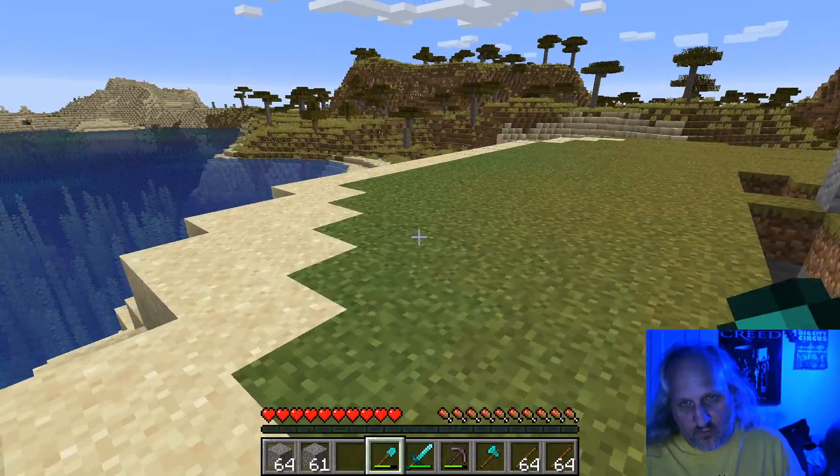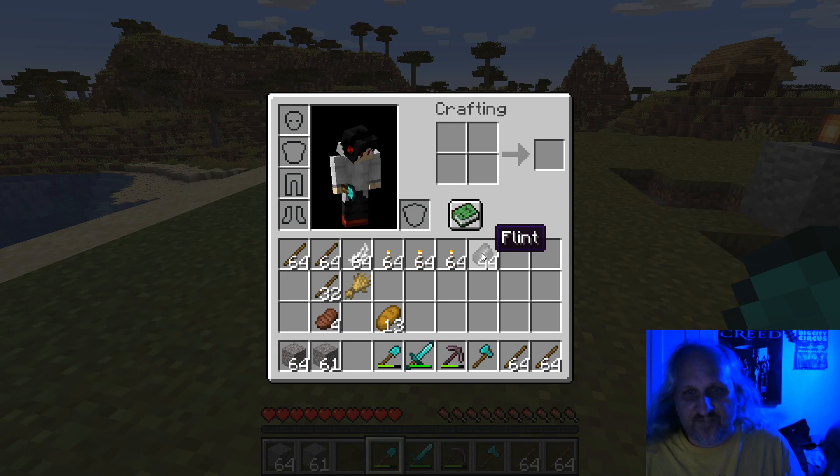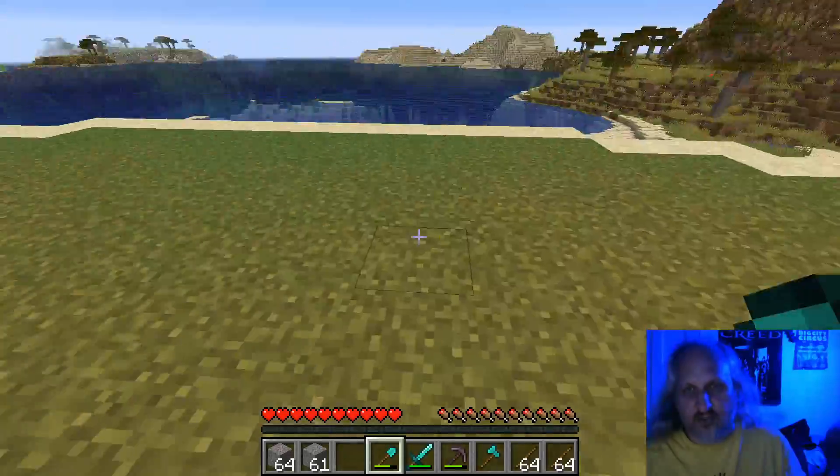I'm going to look at my inventory now and see how much flint I have. I have 44 flint. I think that works out correctly with what we had before — but you guys know, I haven't done the math yet. I thought about it in my head. You guys are doing the math in class.